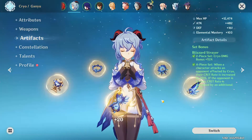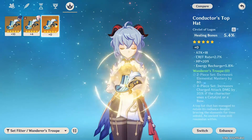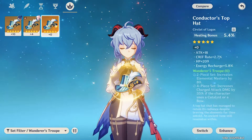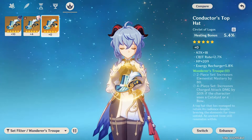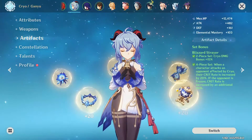Her best-in-slot artifacts is actually not Blizzard Destroyer. Her best in slot is actually the Wanderer set. I don't have a really good Wanderer set, but if you guys do, it's going to be amazing on her. But Blizzard Destroyer is pretty good on her too.